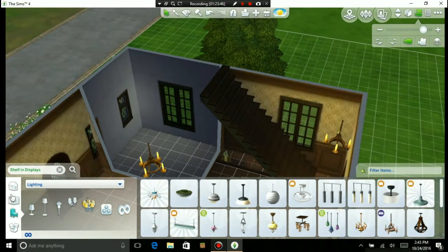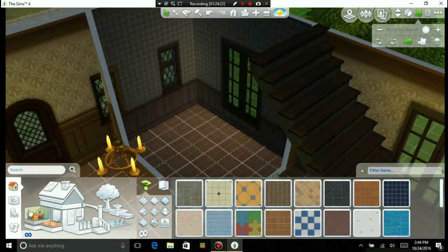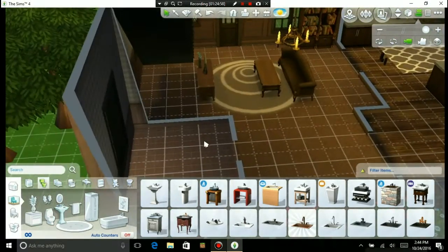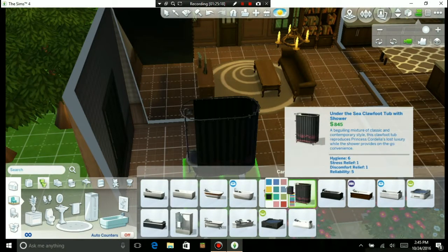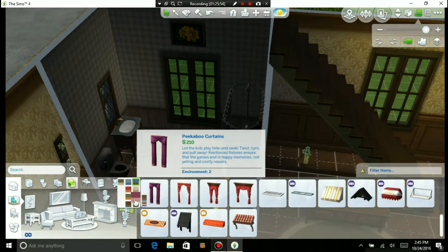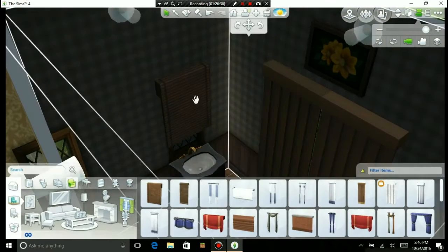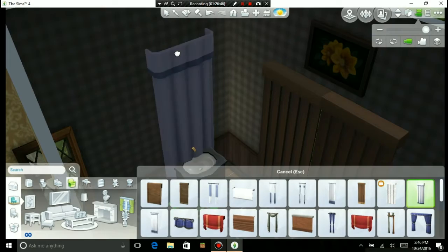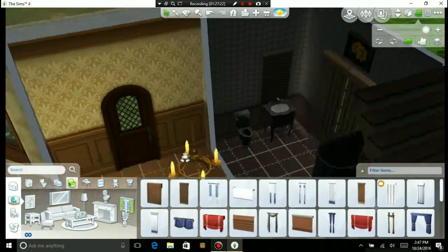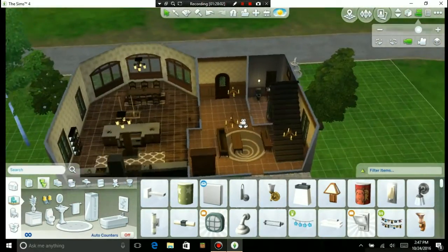Now we're working on the bathroom, and I like how subtle the bathrooms are in this build. This is a four-bedroom, two-bathroom build with a study upstairs. Now I'm trying to pick out some shades to put over the windows, because you don't want people looking in your windows when you're in there. I ended up getting rid of that window because it got in the way. See how subtle the bathroom is — it's not that bright in there and I kind of like that; it gives the feel of a little bit more privacy.